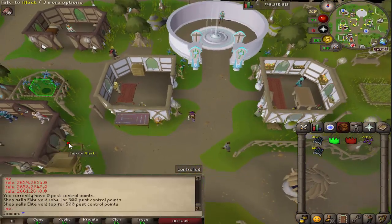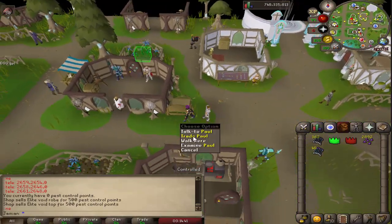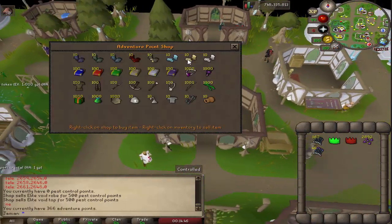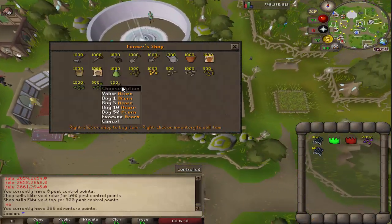Some minor shop changes. The Gloves of Silence are now in the Hunter Supply shop — his option is now Trade instead of Armor, like it should be. Morvrin now sells Ice Gloves, which replaced the Gloves of Silence. And in the Farming shop, you can now buy Acorns.